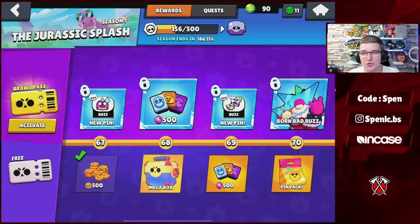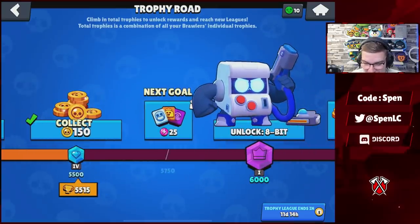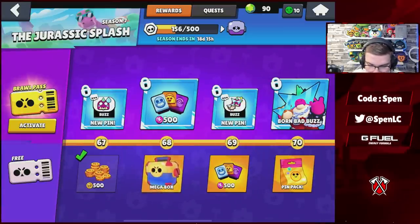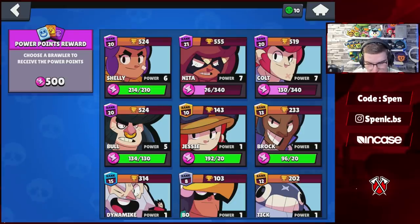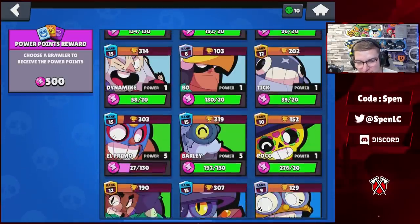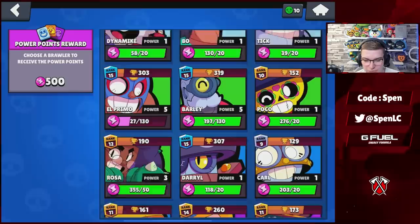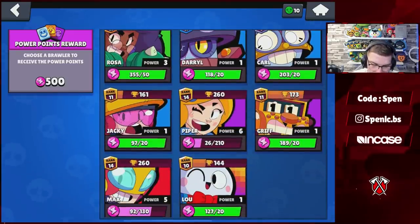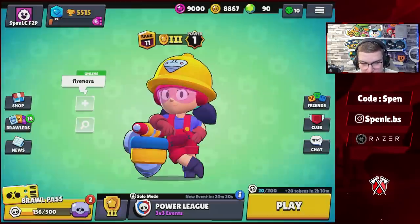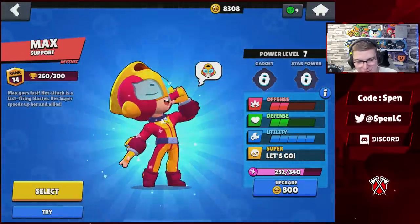I must have played so much on this free-to-play account already. We're gonna start off with the smaller boxes first — apologies for the black screen, it constantly happens with the Elgato. We've got three boxes and a pin pack. I think we'll use the 500 power points on Max since that's the brawler I'm using all the time. None of the top brawlers are really strong in the meta so I'm just going to rank up Max — he's so versatile.